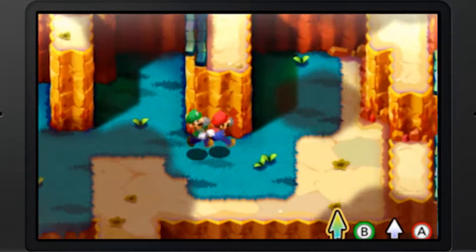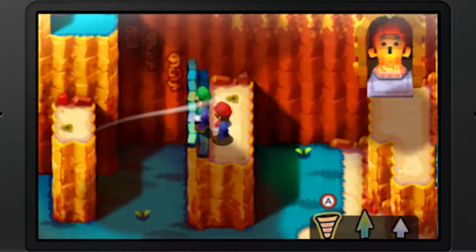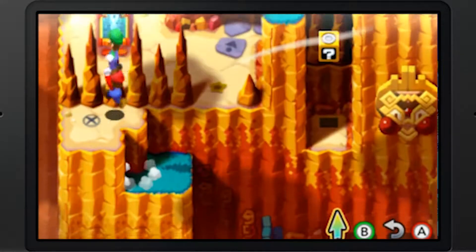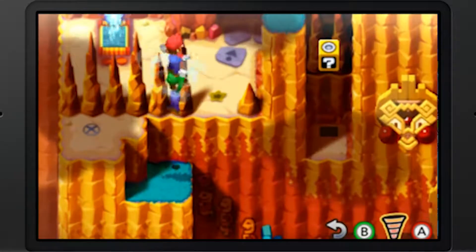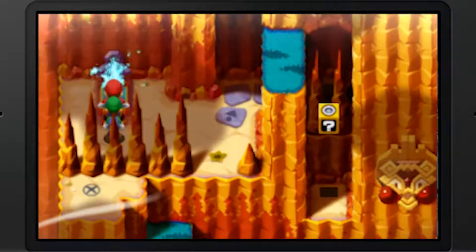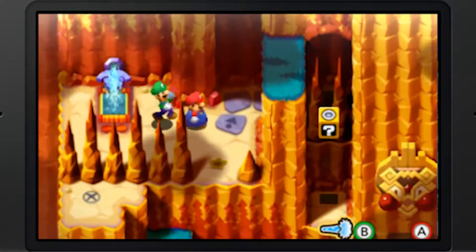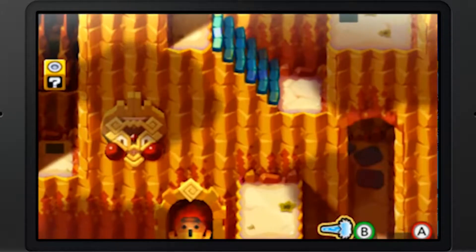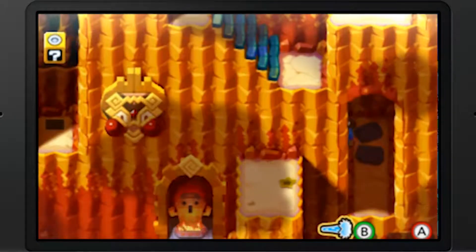We actually can't get up there, but we can get up here. Then spin around. What's that down there? I need to hit that block. I want to get everything done in this area while I still can.